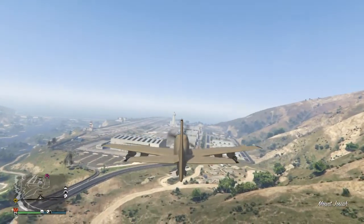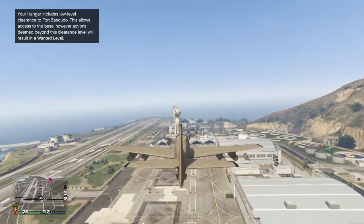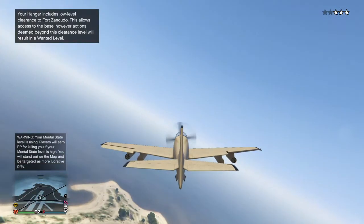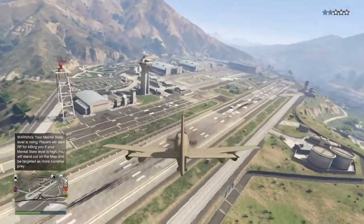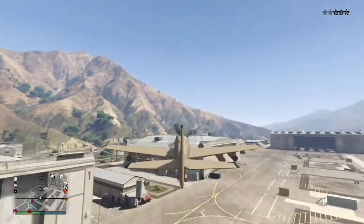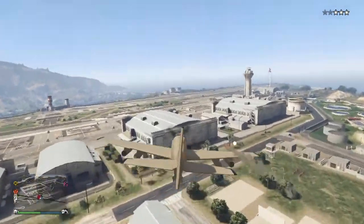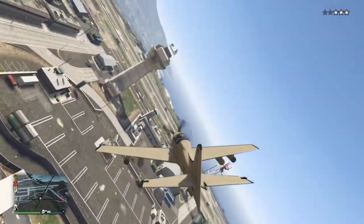They can also use the flares if they want to. You can drop bombs - I would rather use explosives because they kill with a radius. You have bombs, you can go in for a strike, and you can also use your explosive rounds, which is pretty unique about this plane. You can get everything a jet has but with bombs included. With the homing missiles you can lock on to whatever you want - direct kill right there.